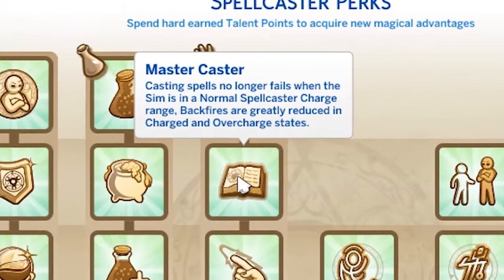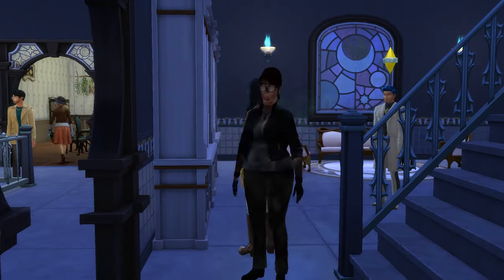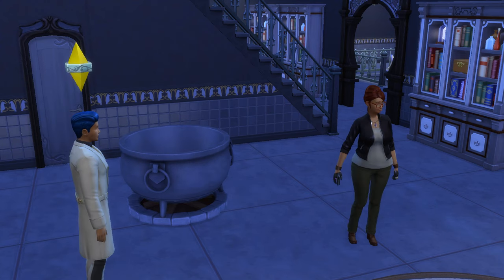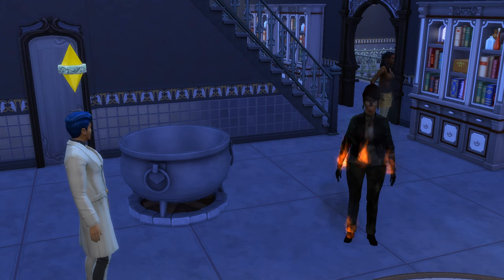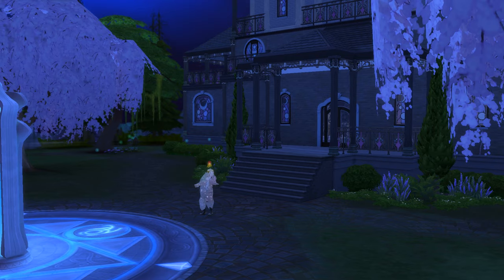At master rank, Mastercaster becomes available — fitting, I know. This will mean spells will never fail in the normal spellcaster charge range, while backfires are greatly reduced in charged and overcharged states. Overall this just means more successful spells more often, and it's extremely handy knowing your spells will never fail in the normal range when you really need a success. I'm giving this four out of five.